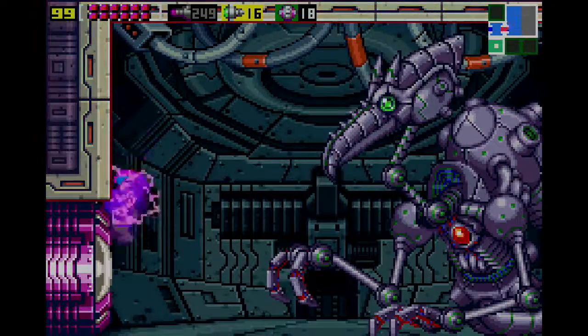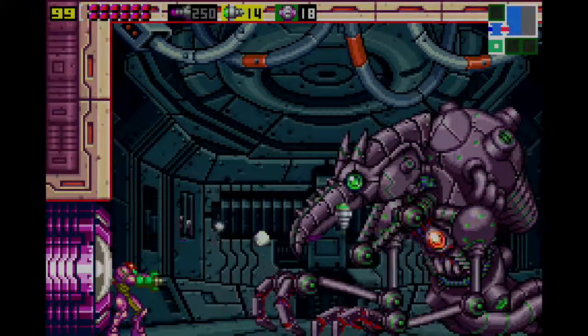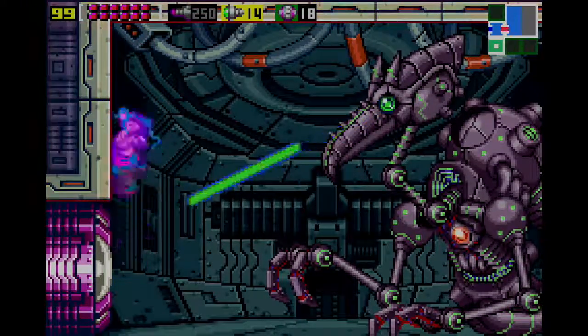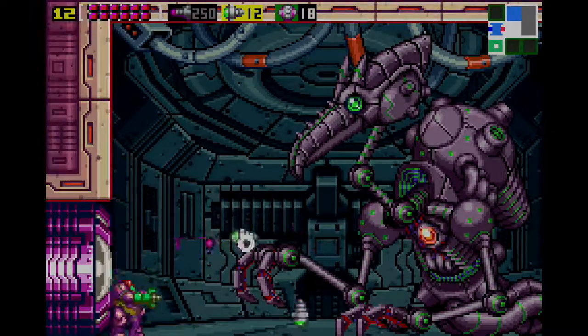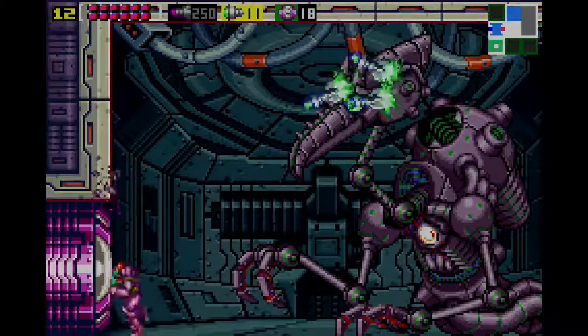He changes from gray to purple to red as he takes damage. By the way, the space jump actually destroys the missiles he fires, so an effective strategy for grinding items is to just space jump into the missiles — assuming you're not taking damage in that instance. I just wasted like three super missiles.